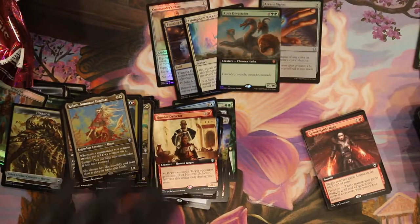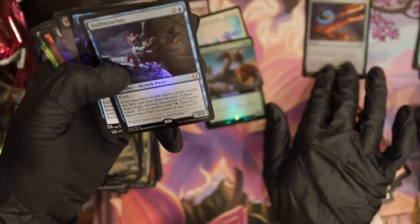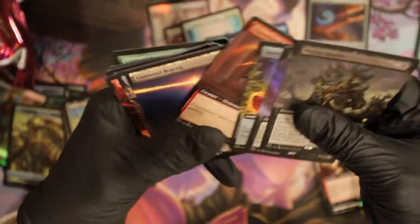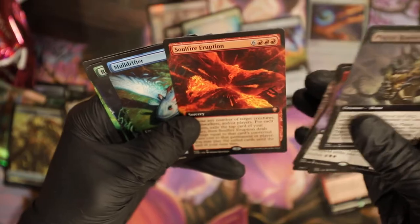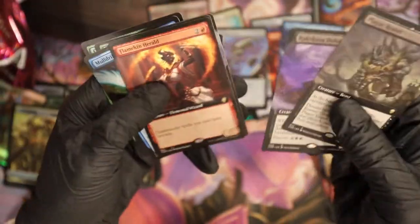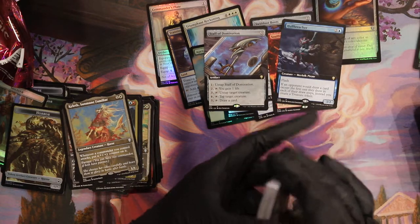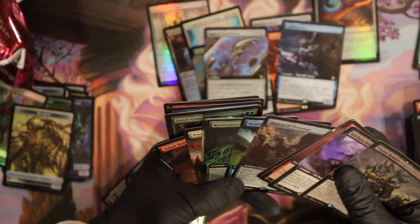Apex Devastator is $40 — wow! Hull Breacher is $30. Swiftfoot Boots uncommon is like a $2 regular card. Another Hull Breacher okay. Staff of Domination — yeah! Court of Bounty — that's about $4 regular so probably like $7. My estimates are pretty good, right on the spot!